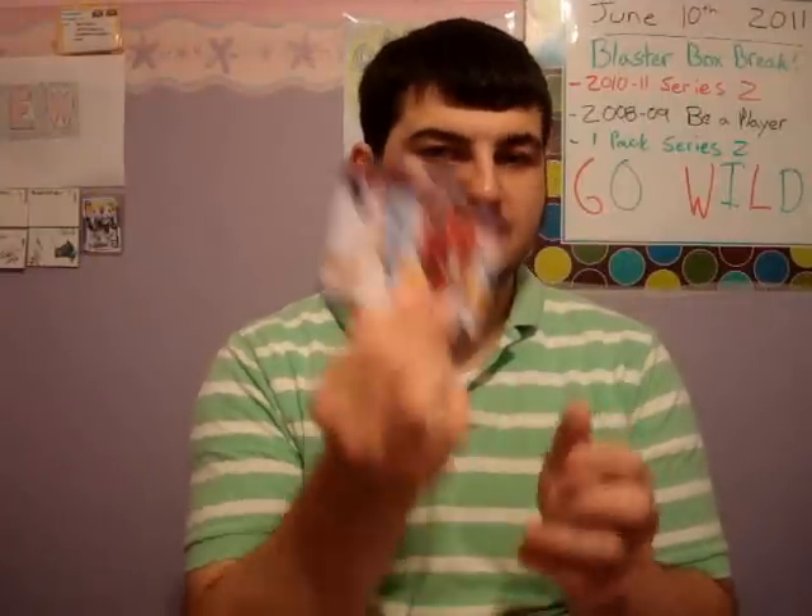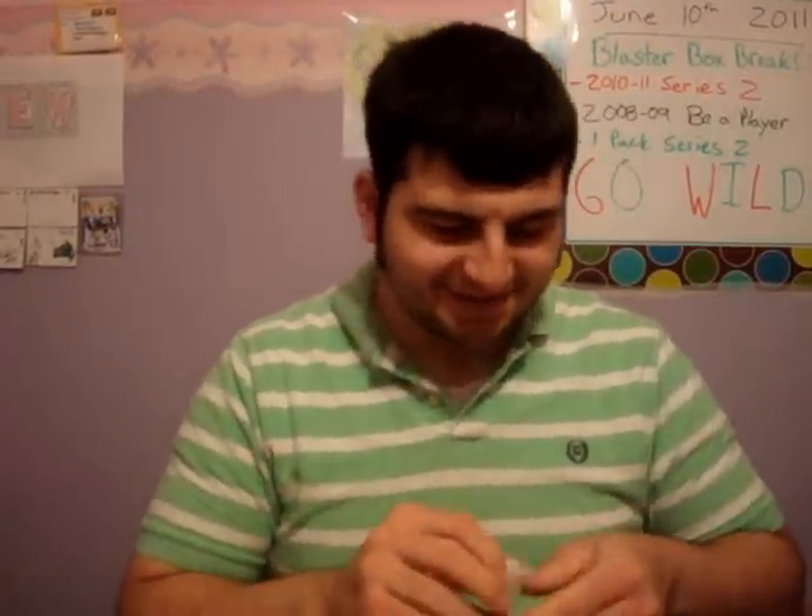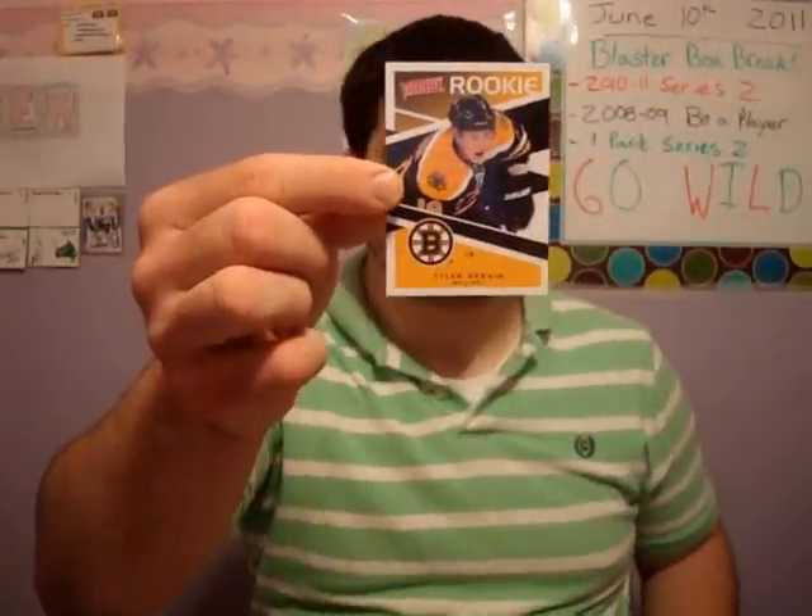Alright, first pack guys. If it's all base, I'll just say all base. All base. Cam Barker base on top — that kind of sucks. Even though he is on the Wild roster, he's not that great. Next pack. This is awesome. Now I got two of these, this is sweet. We got a victory update rookie of Tyler Sagan. I'm pretty stoked, I'll take that.